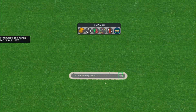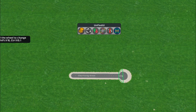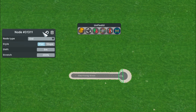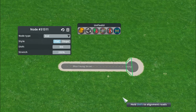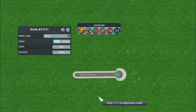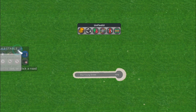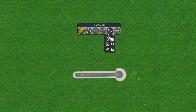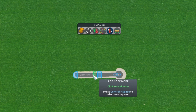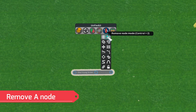What can adding a node do to enhance your city? Using Node Controller, you can create a cul-de-sac. Adding nodes to the street is really beneficial — especially if you want a road to go in a certain direction or connect in a certain way. That is what the plus sign does.